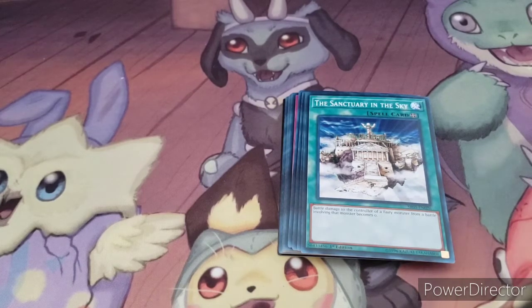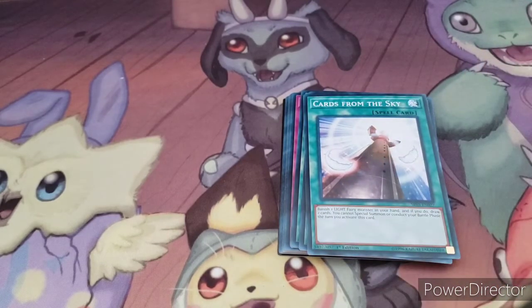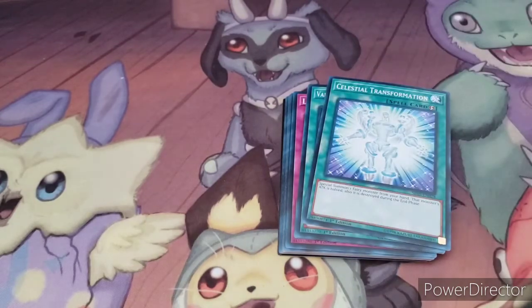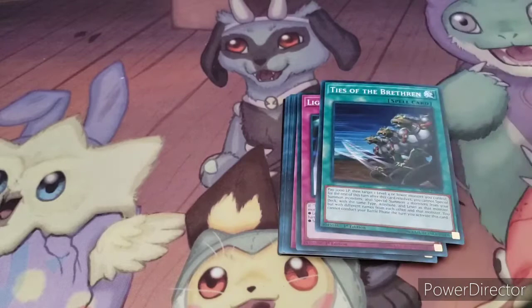Then we got the Sanctuary in the Sky — pretty much the card that this deck revolves around, so we want to get this card out on the field as soon as possible. Cards from the Sky, Celestial Transformation, Valhalla Hall of the Fallen, and Ties of the Brethren.